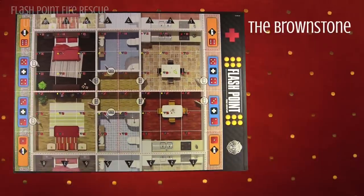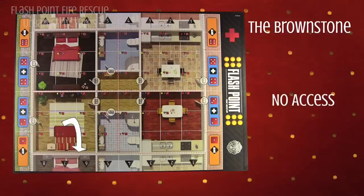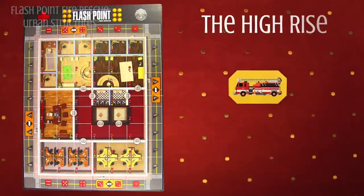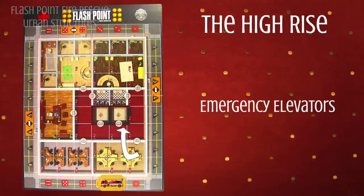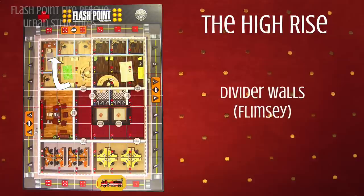With the Urban Structures expansion, we get two sides to this board. On one side we have the brownstone, which is a multi-dwelling apartment building in an urban environment where you have a fire that breaks out in one of the apartments and you have limited access. The other side of this board is called the high rise. In the high rise, we have a lot of new things to deal with like a bucket lift on the fire engine, a fire-ready emergency elevator — actually two of them — that we have to learn how to operate and get in and out of the building, and the composition of a divider wall in an office building.